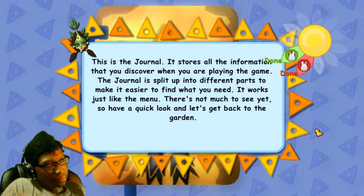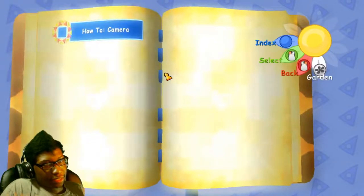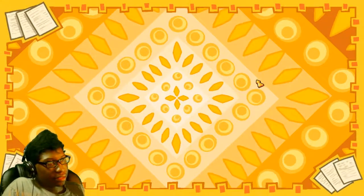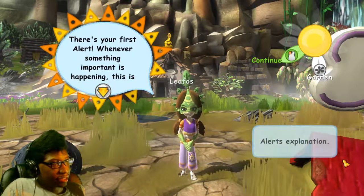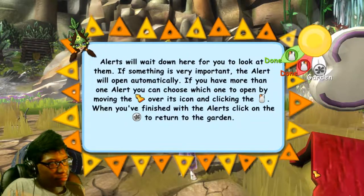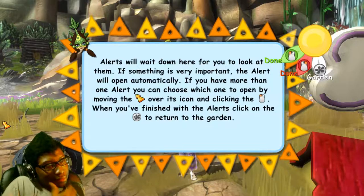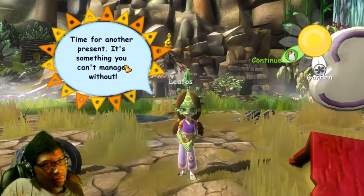Leafos explains the journal: 'This is the journal — it stores all the information you discover when playing. The journal is split into different parts to make it easier to find what you need.' Okay, let's look — that's just camera and settings stuff. Going back... 'There's your first alert! Whenever something important is happening, this is how you'll be told. Alerts will wait down here for you to look at them. If something is very important, the alerts will open automatically.'